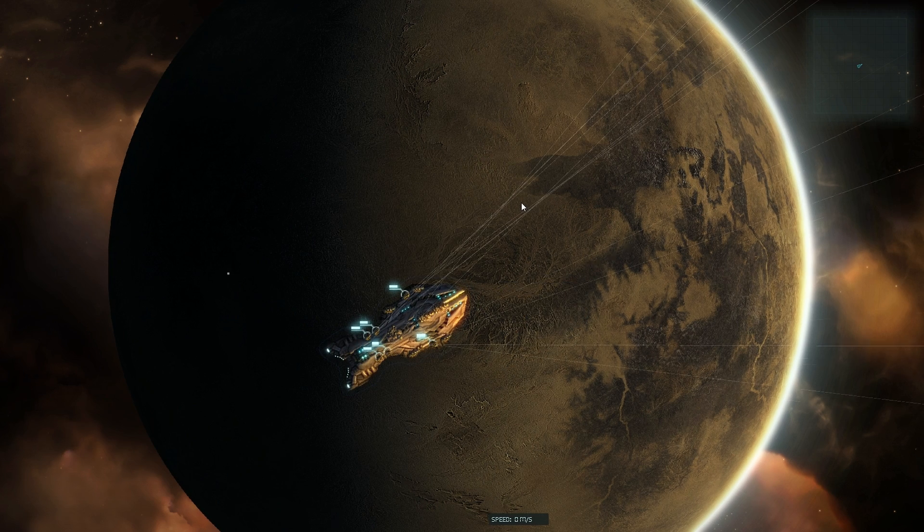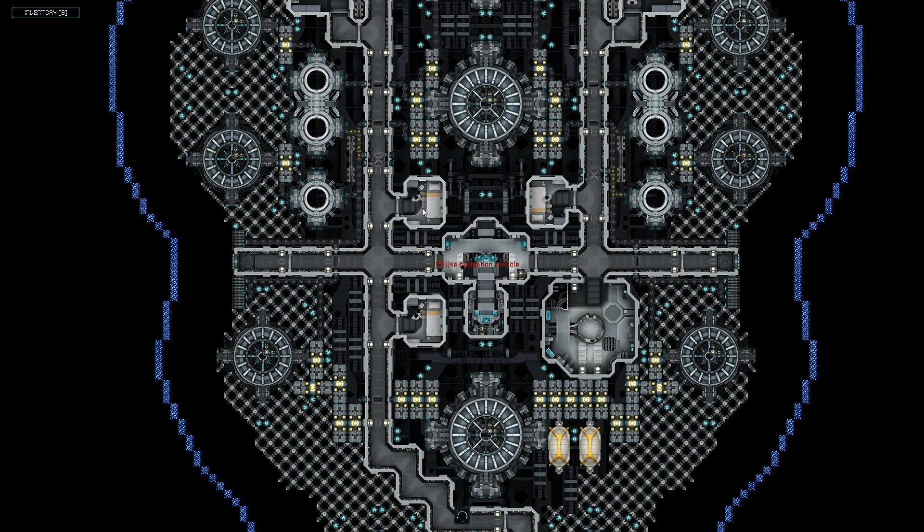So the question is, logically, how do you control both parts of the ship? And the answer, of course, is you use your crew.